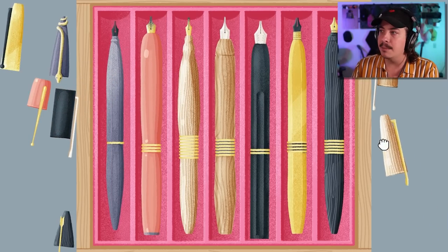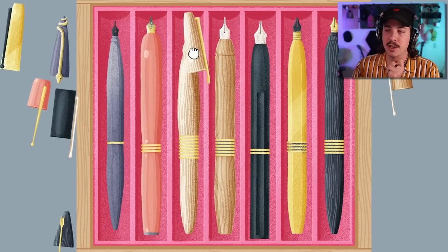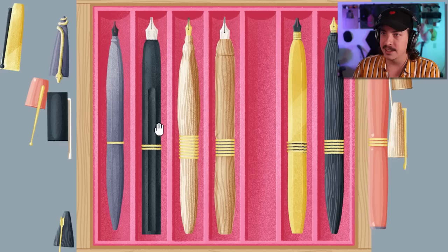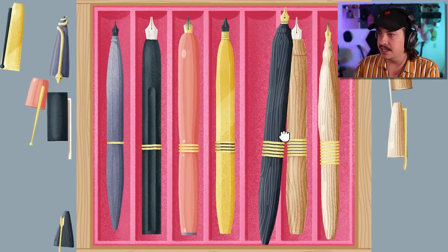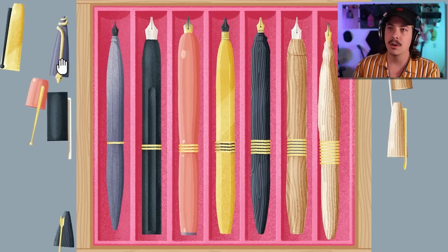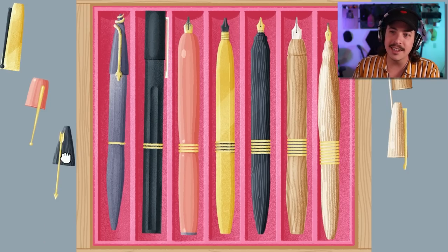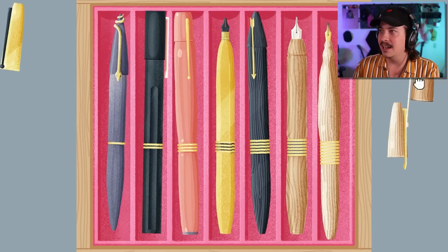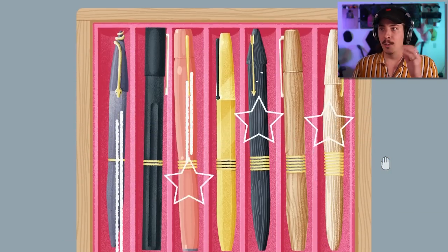Getting the pen tops properly situated — this one goes onto this because it has the same silver, this one goes onto this because that's the same gold. It's a matter of figuring out the actual order of these. Let's go by the number of little golden rings around the barrel: that's three, then four, five, six, and I'm assuming that's seven. We've got the snake top, we have the silver, oh — a cool one with a little golden arrow. Silver on silver, gold on the gold, and the last one is here. That has four stars!